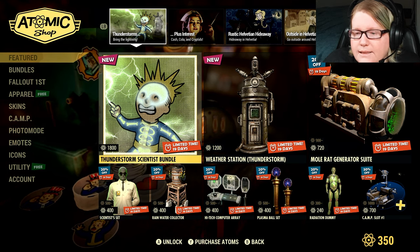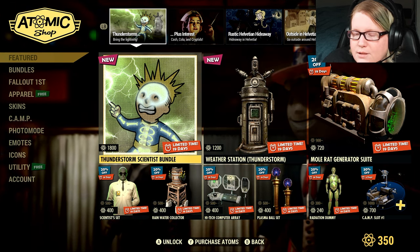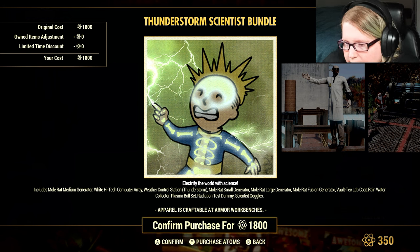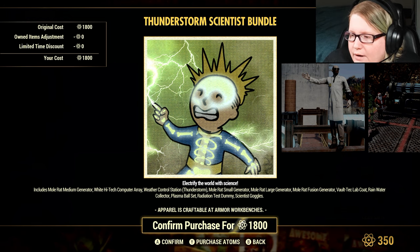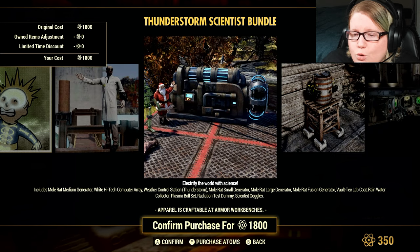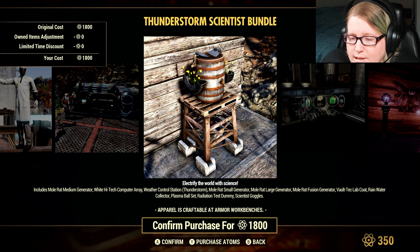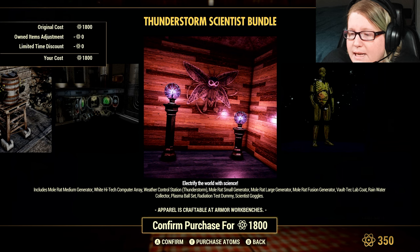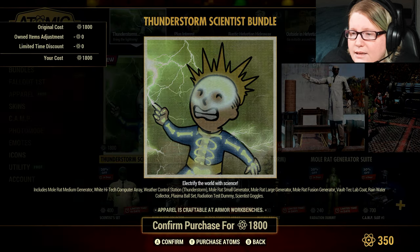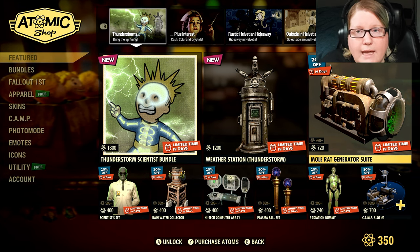They have a Thunderstorm Scientist Bundle. Most of this stuff in the bundle is 20% off because it's older. In this bundle you get the Mole Rat Medium Generator, Small Generator, Large Generator, and Fusion Generator. Then you have the White High Tech Computer Array, the Weather Control Station Thunderstorm, the Vault-Tec Lab Coat, the Rainwater Collector, the Plasma Ball Set, the Radiation Test Dummy, and the Scientist Goggles. The prize of the kit is the Weather Station. If you don't already have the Mole Rat Suite, most people really enjoy that as well.